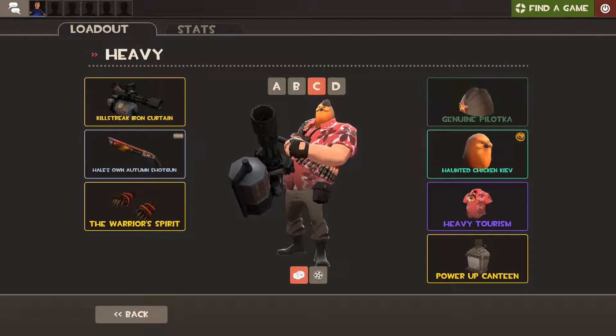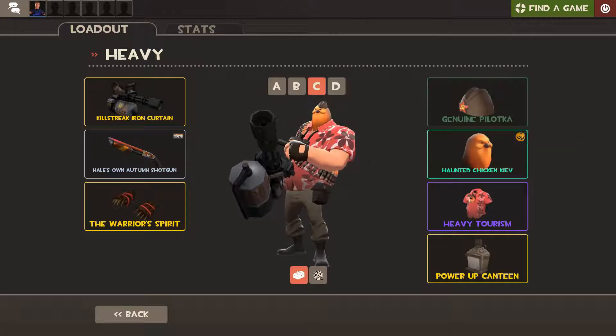Next up we have the Pilotka — or whatever. In real life it is a Soviet garrison cap. And that's pretty cool. I'm sorry you can't see the whole thing — it's being blocked by the Chicken Kiev. Anyway, on to the next item.